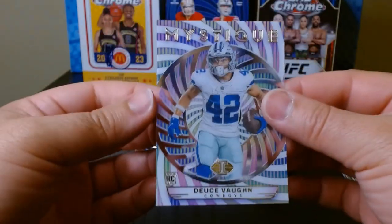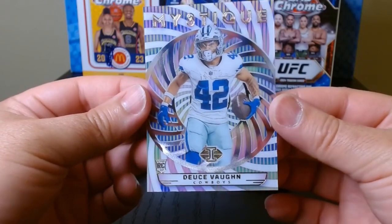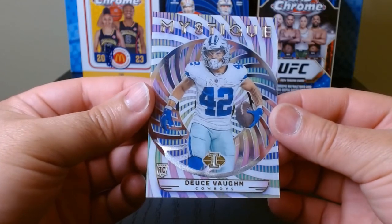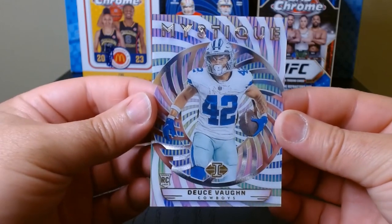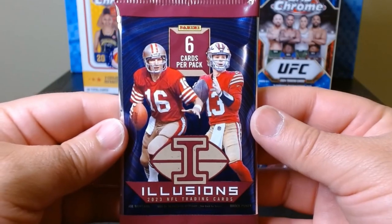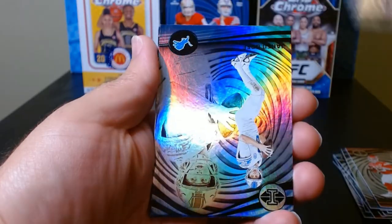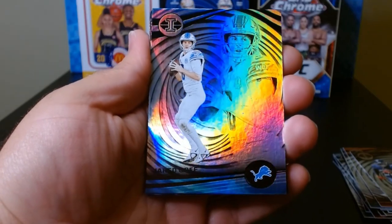I wonder if Deuce will be in the league for long. I remember when training camp came he was all the rage - really shifty and everything - and then the season came and nothing, they didn't really use him that much. Still a nice looking card nonetheless. Pack number four - Derrick Henry, the newest Raven. We got Jared Goff.